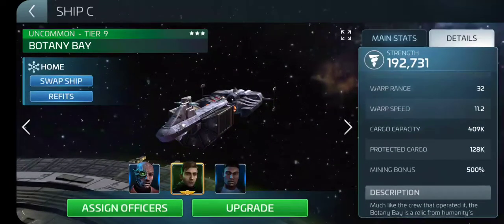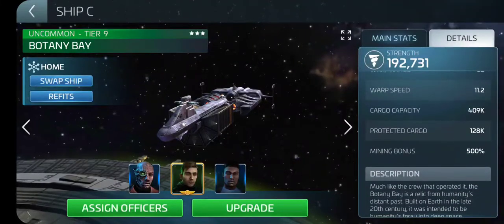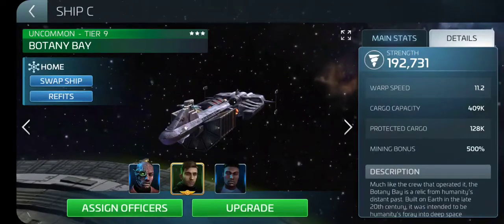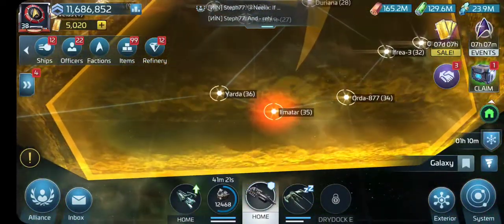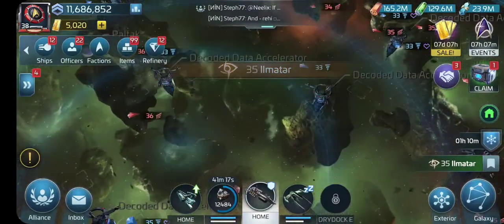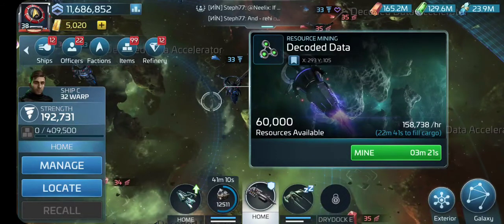Let's look at details. You'll notice right here — protected cargo: 128k. That means when I come over to augment space, I can pick the highest node I can find. There we go — 60,000. At 128k of protected cargo, I can sit here for two cycles before I have to take the ship home to empty it out.